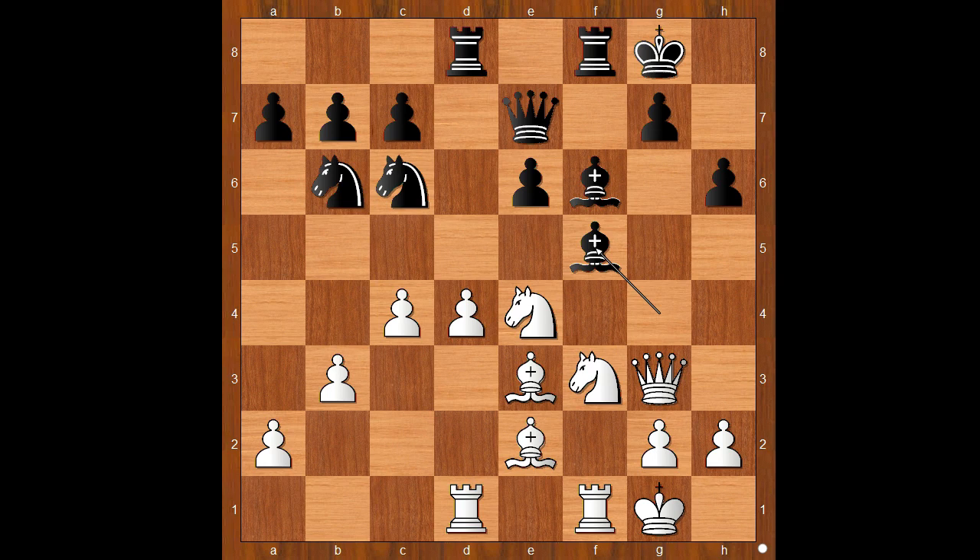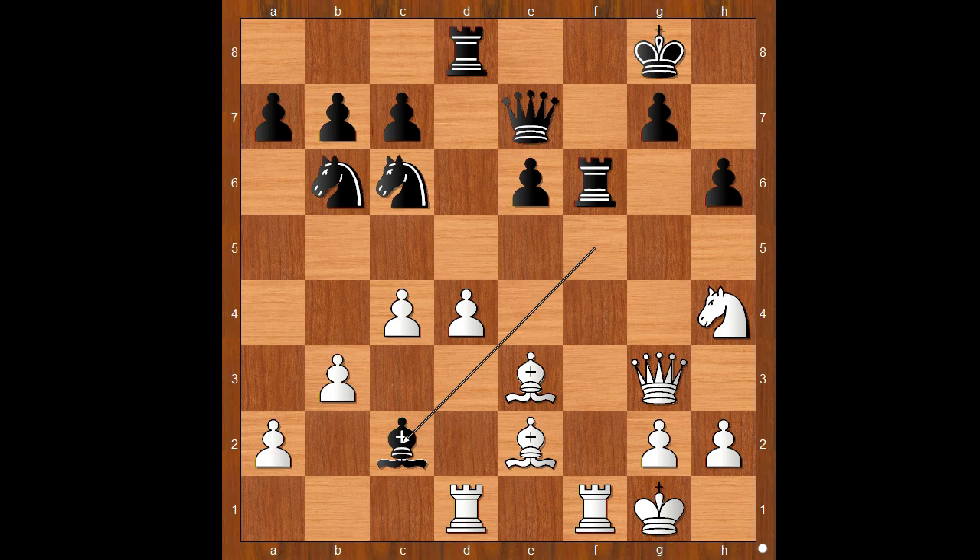White to move, Nxf6 check — capturing black's well-placed piece. Rook takes on f6, Nxh4, white is standing better. The black knight on b6 will not contribute much for the rest of the game.